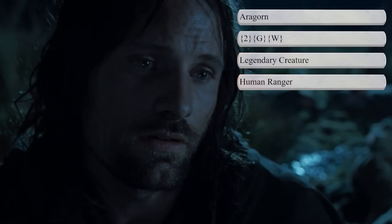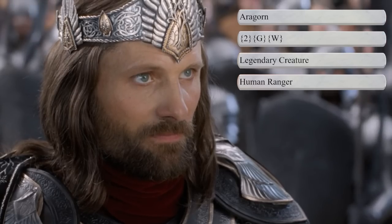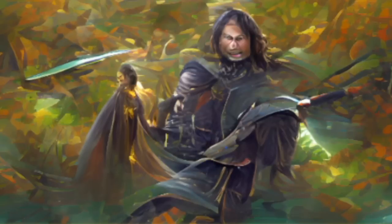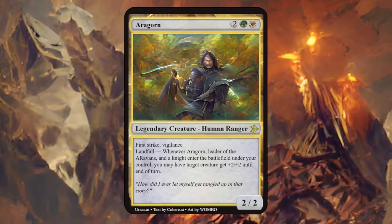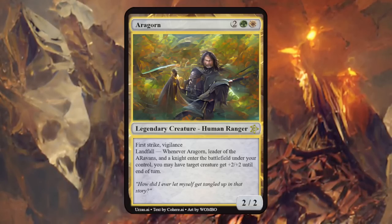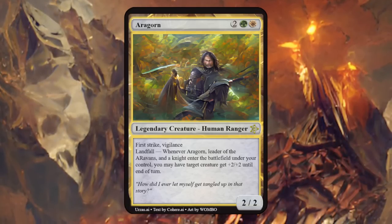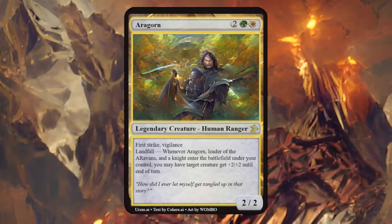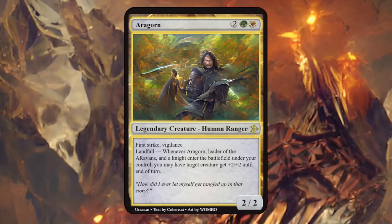Aragorn, also known as Strider, was a great ranger and warrior who would eventually become the King of Gondor. I've chosen green-white for his colors and human ranger as creature type. He's a 2/2 with first strike and vigilance, and a landfall ability saying whenever Aragorn, Leader of the Aravant, and a knight enters the battlefield under your control, you may have target creature get plus 2/+2 until end of turn. It could potentially synergize with the knights of Rohan and the art's not bad — if we fix the landfall ability it could be a pretty decent design overall.